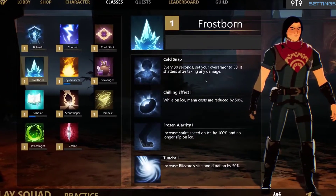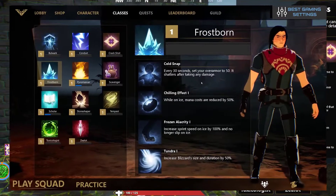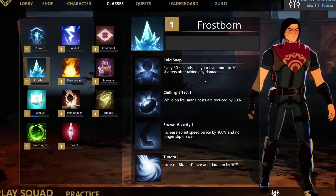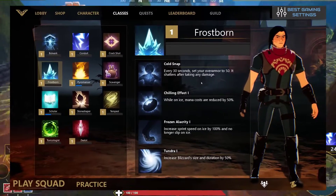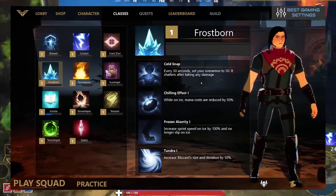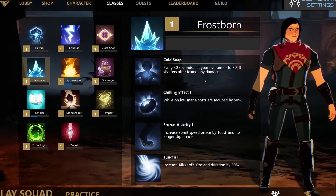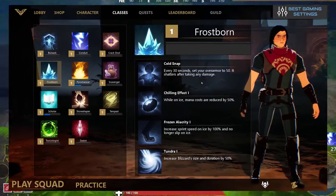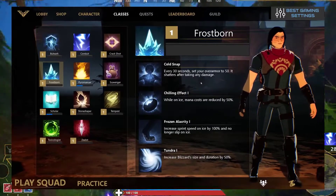Now let's talk about Tundra and prioritizing scrolls. The last selectable scroll for Frostborn is Tundra. This scroll is a bit more straightforward and will help any player with the frost gauntlet regardless of play style or skill. This scroll increases blizzard size and duration by 50%, then 70% or 75%, and then 100% with the upgraded scroll. There isn't much strategy to this scroll, however if you manage to acquire an upgraded version it can make the combos that come with blizzard much more destructive.